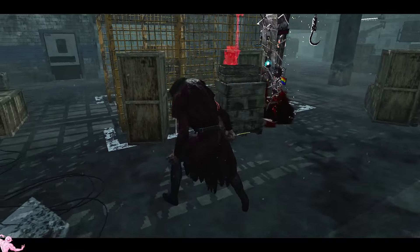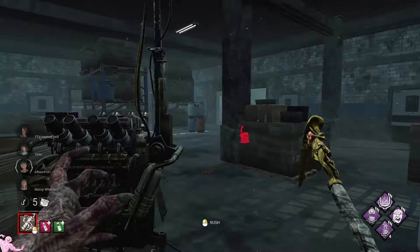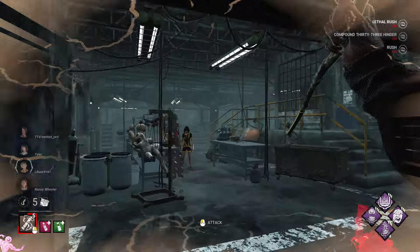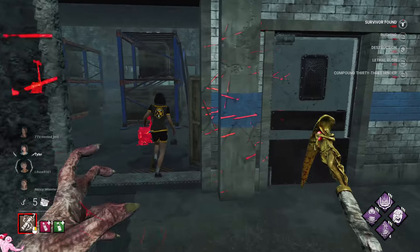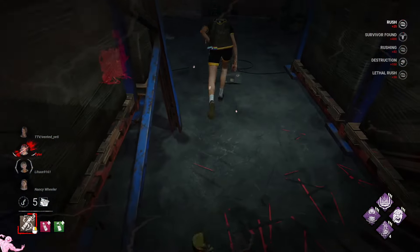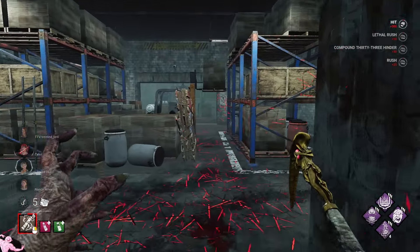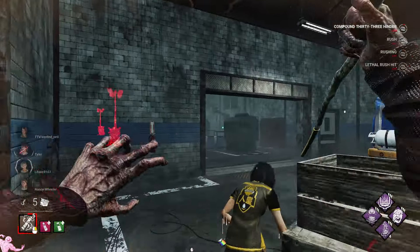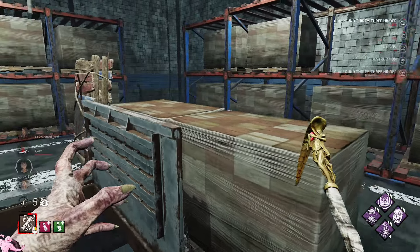Ideally I'd want to be mostly playing around the upstairs of this map because the downstairs can be a bit annoying, although with extra rushes it might not be too hard to navigate. First hit out of the way — nice and quick. She's camping that for some reason. Get her power back, run — and down she goes. It's so stupid.